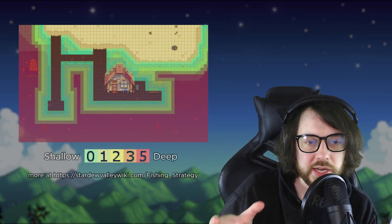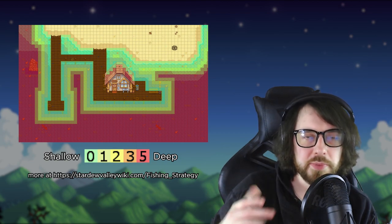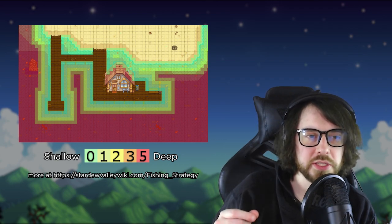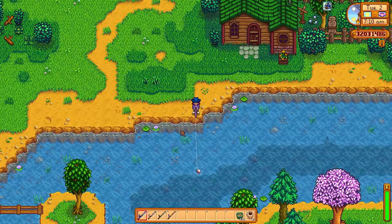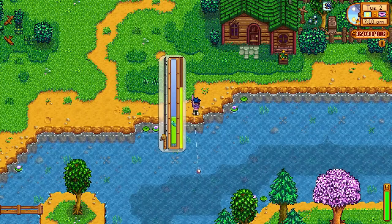Number five: fishing zones are based on depth. Each water tile has an integer value assigned to it, from zero to five. If you're only catching normal or silver fish, your depth isn't deep enough — relocate. I have four spots where I consistently catch gold and iridium quality fish. In the river, I cast a little south of Leah's house, lined up with a landmark in the grass.